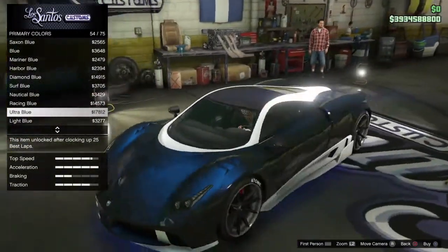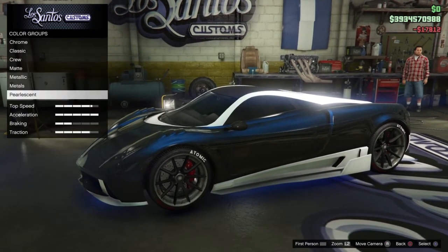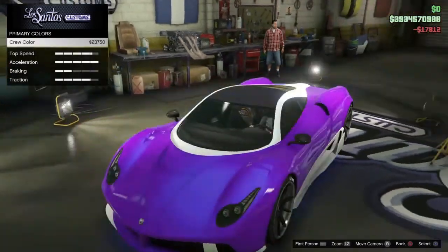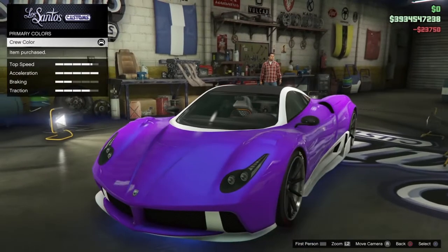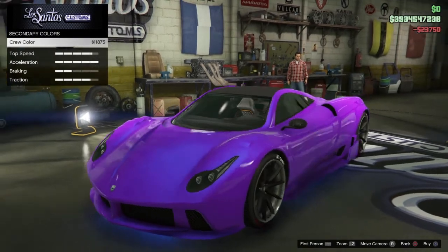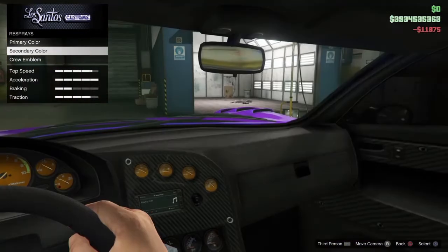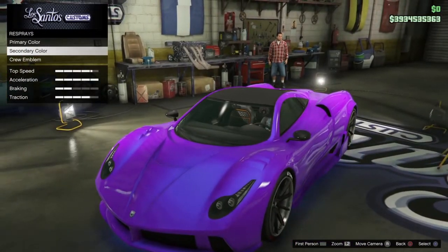The ultra blue is on the car now and it's got that nice effect. Head over to the crew color and now you can see this is dark matter. You can also change the secondary to the crew color as well. Thanks for watching — please do subscribe, it helps the channel a lot, and smash like. As always, I'll see you guys in the next video.